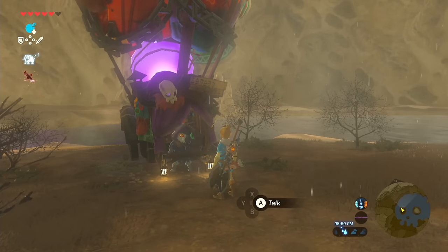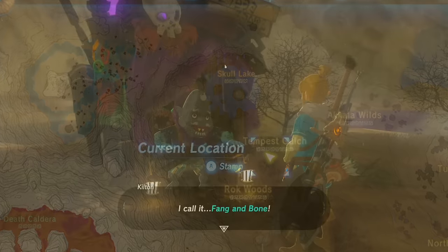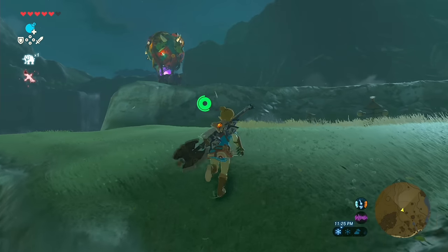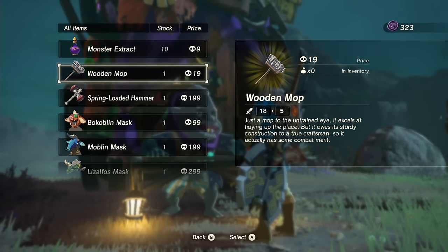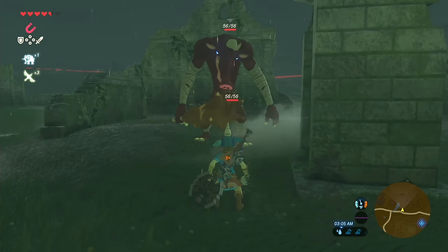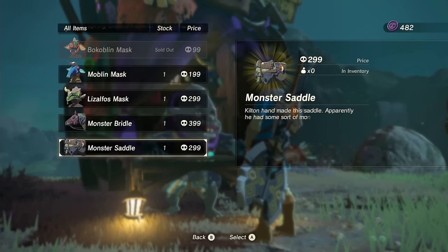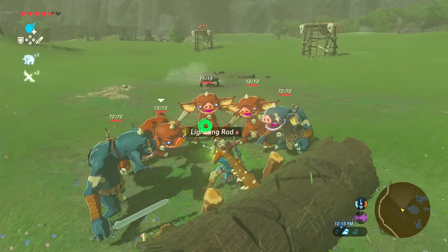Hidden in the outskirts of Hyrule is a mysterious merchant named Kilton. To find this eccentric peddler, wait until nighttime and then head to the left eye of Skull Lake. When you talk to Kilton, he tells you he's going to set up shop at various villages across the land. To find him, search the outskirts of any of the main villages and towns between 8pm and 4am — his shop is easy to identify as it appears as a patchwork hot air balloon from a distance. Kilton sells an assortment of useful and quirky monster-related items, such as the monster extract cooking ingredient or a moblin mask which lets you blend in with moblins. However, you can only purchase these items using the special currency known as Mon, which you acquire by trading in monster parts to Kilton. Make sure to visit his shop often, as he frequently stocks up on new items — you never know when you might need a bokoblin mask to blend in with a pack of unassuming bokoblins.